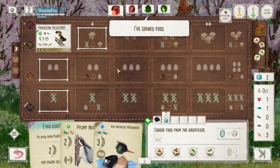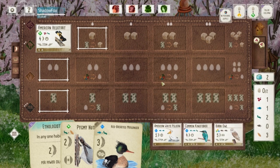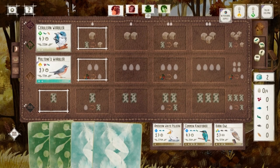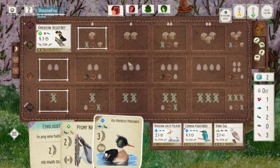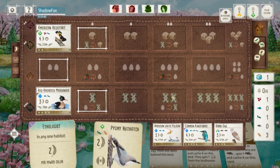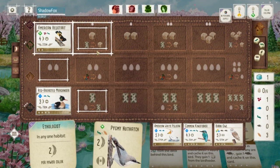We see an opposing Ruddy Duck pop up for Red Rogue, and there we get our worms that we need. Since they pop up in the bird feeder I take the time to gain them there. All this excess food I'm accumulating is helping toward the round goal, so it's kind of a silver lining of not getting what we need when we take that gain food action. Now we finally get that Merganser down.